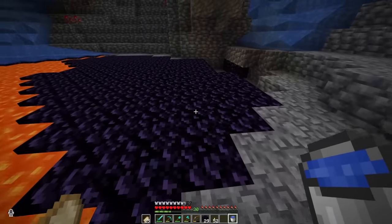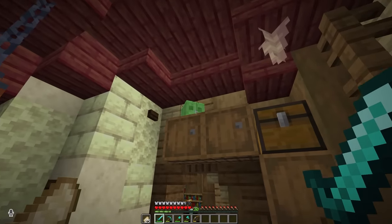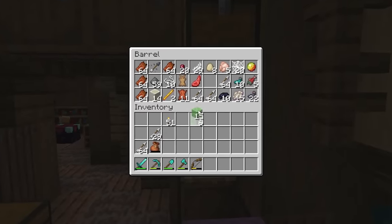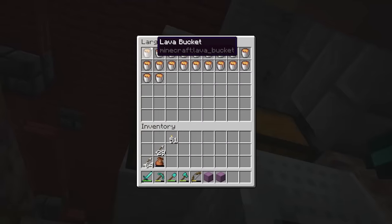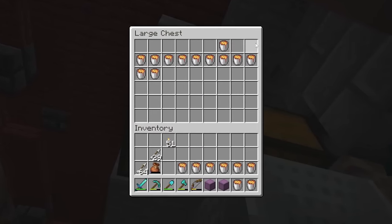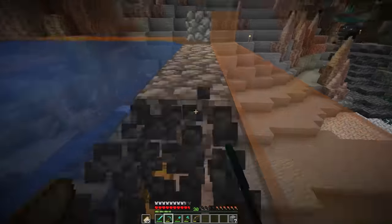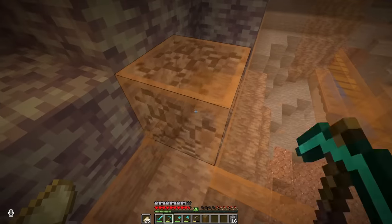For starters, I need a lot more obsidian. I recently went back over to the swamp and killed many a slime, so we've got some slime blocks to work with. Traveling to the highest peak for the freshest ice, and finally, 14 buckets of lava. Before I can build the new one, I do need to take the rest of this one down. Water's now gone, and now for the glass.